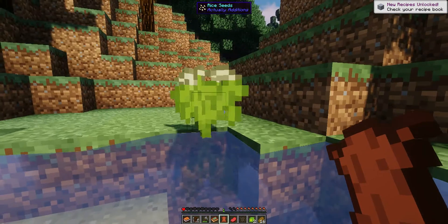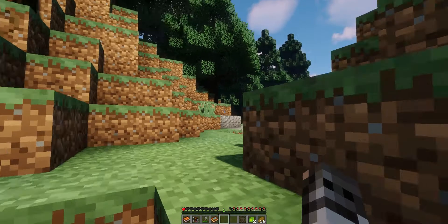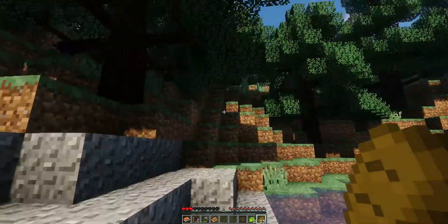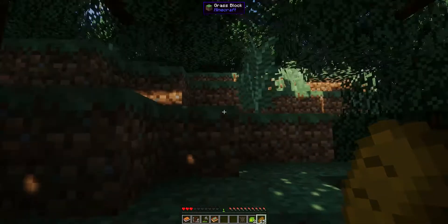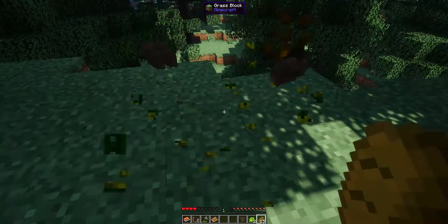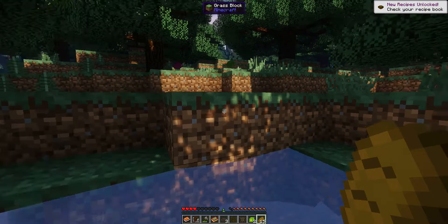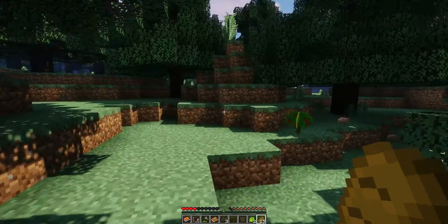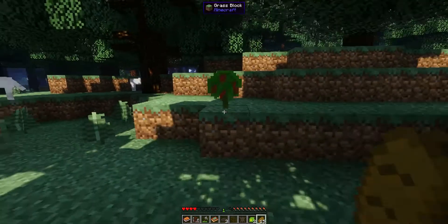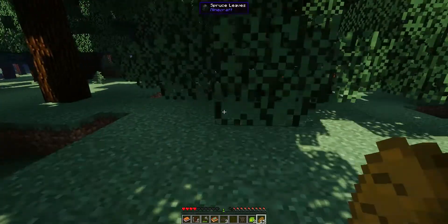We also have DecoCraft which will be used for all kinds of things, and Actually Additions - so we're going to have rice. I started with some bread. We are going to find an area to build our first little base. I want rice because I can make rice bread and other things, and I want coffee beans.